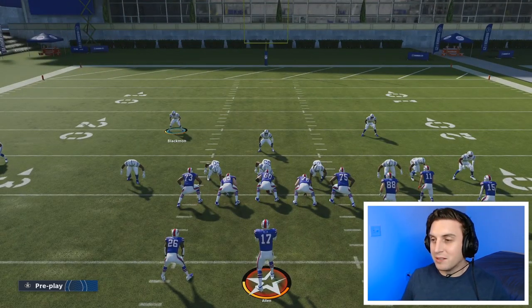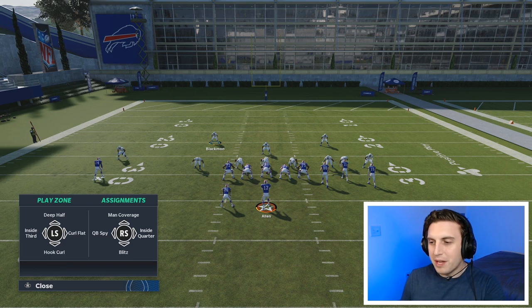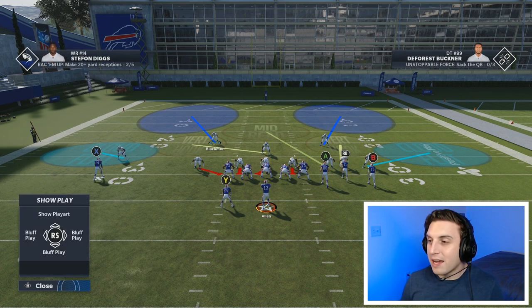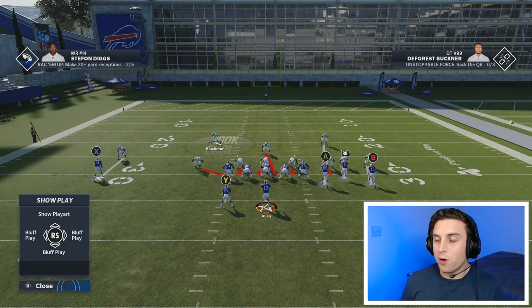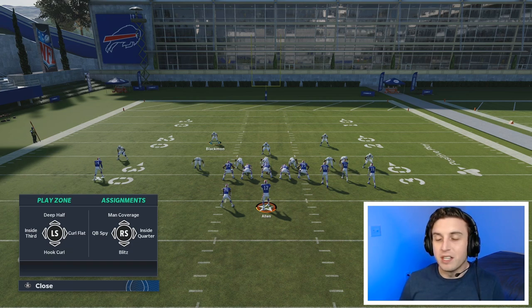Now let's look at just the individual assignments you can give to your individual defensive players in terms of changing up their coverages. If you press A with the player you have selected on defense, it's going to pull up a menu of eight different things they can do. On the left side, we have four different zone options. For Blackman, I can put him in a deep half, an inside third, a curl flat, or a hook curl. Since Blackman is a safety, he's going to get slightly different zone coverage options when I press A than a cornerback or linebacker would.